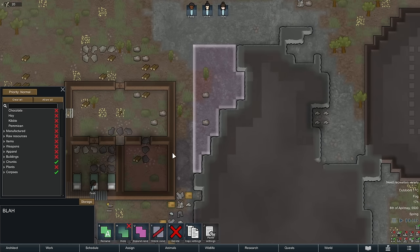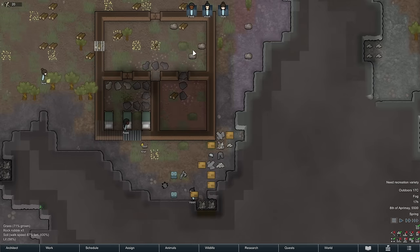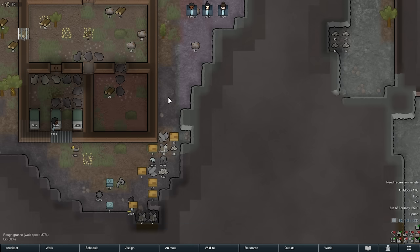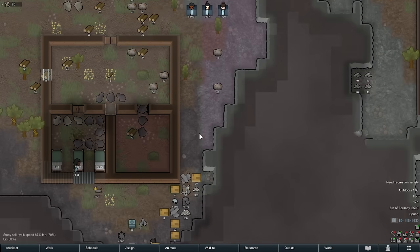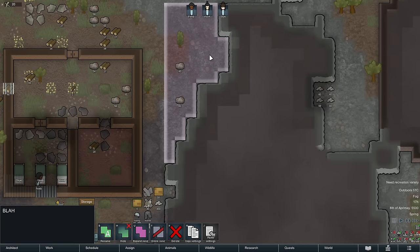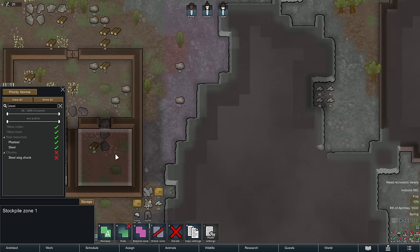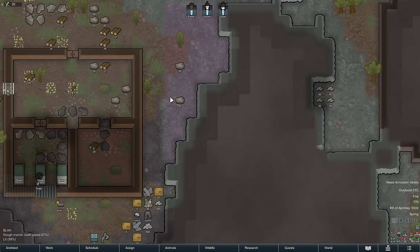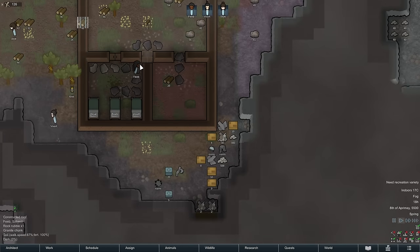So the dumping stockpile is your garbage pile. Everything that's not a stone chunk or a corpse will get stored in our regular stockpile. That's what the hauling job is for — people are going to grab, say, the survival meal and put it in the stockpile. We know that silver and steel don't decompose outdoors, so we actually don't need to put those things indoors. I may want to store silver indoors because it's our trade currency, but steel really doesn't have to be kept inside. So I'll go to this dumping stockpile, search for steel, and allow steel to be stored there. In my indoor stockpile, I'll not allow steel, so those steel chunks won't get stored inside the house — and that'll save us more room in our stockpile since space is kind of tight.